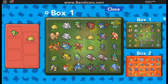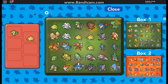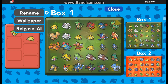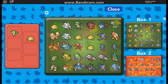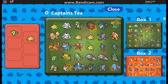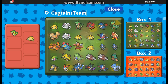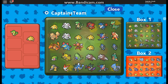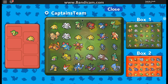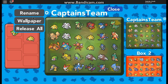Alright, so we have three new features: rename, choose a wallpaper, and release all. So let's rename this one — it's limited to 12 characters, so you can choose up to 12 characters and it'll be named that.